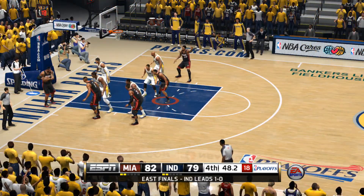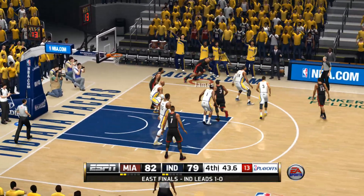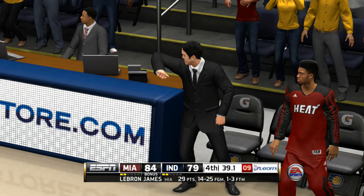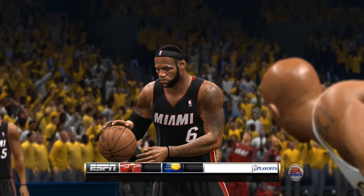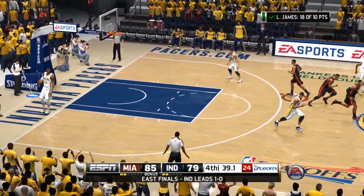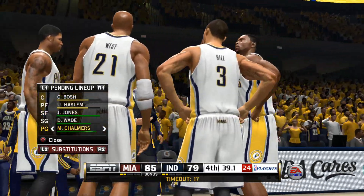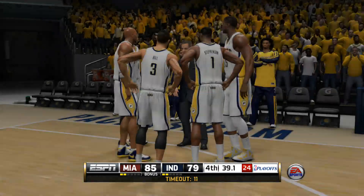Hibbert. To George — lets it go, oh, sinks the two-pointer. Oh, and he throws it down! Oh, that's a sweet finish right there — dunking the ball with strength and force. George, lets it fly — shot no good. Some might question that shot right there, but I like that shot. You have a great player who's a great shooter — I like the creativity. He just missed it.